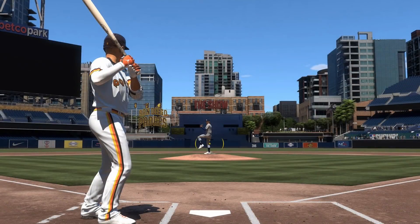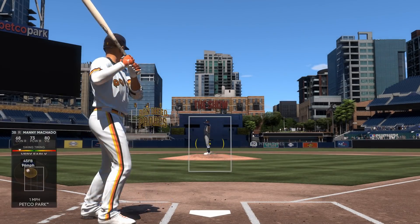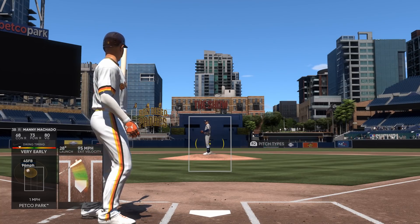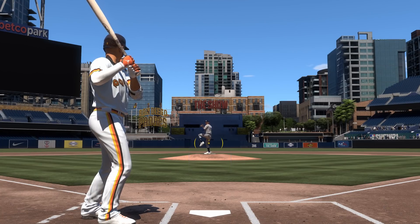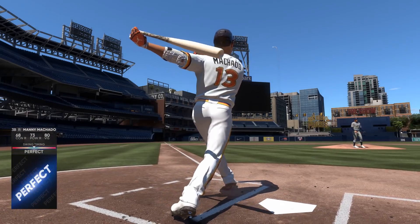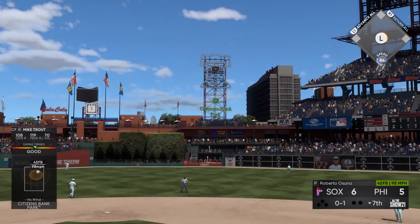Another approach is to go to practice mode and tell the pitcher to throw you nothing but fastballs high and in. Start tapping the top of your normal swing button over and over until the fastball comes and you're ready to swing. You were probably super early because your momentum tapping the button was all crazy. Now slow down your taps a bit — it's silly, but it does work. Did you have a better swing on the fastball? Doing stuff like this can help speed up your reaction time without doing much of anything.